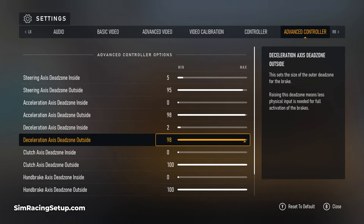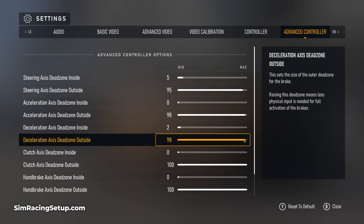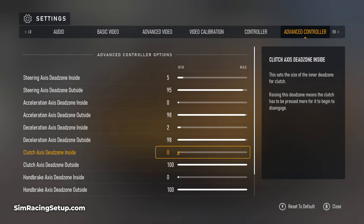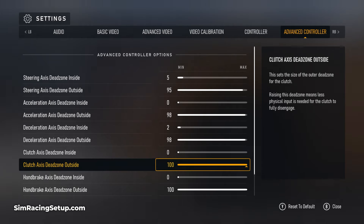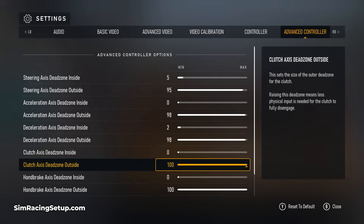I simply want to ensure I'm always applying 100% brake input when I fully press the trigger and not leaving any braking performance on the table. Just like the throttle input, you want the range between the inside and outside dead zone to be as large as possible for maximum control while modulating brake pressure — especially if you race with ABS off. Both the clutch and handbrake settings are very easy to set up: simply leave them at zero for the inside and 100 for the outside, as these are button presses — either fully engaged or not — with no modulation needed.